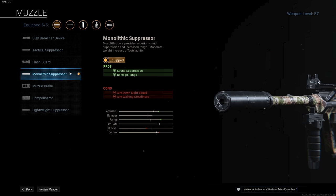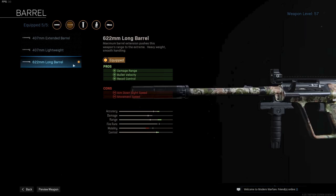The first attachment I am using is the Monolithic Suppressor for more damage range and sound suppression. Next up I am using the 622mm long barrel for the max damage range, bullet velocity, and extra recoil control.